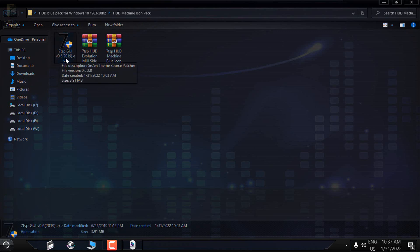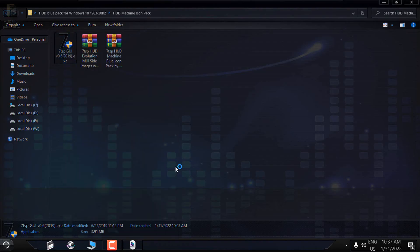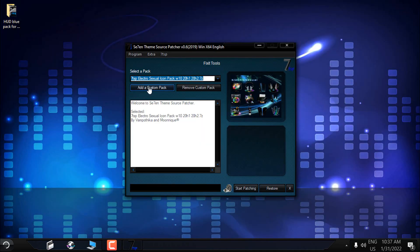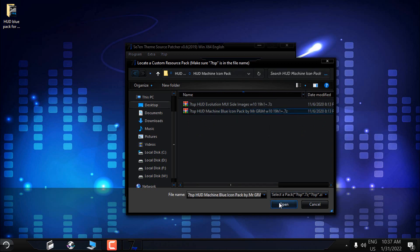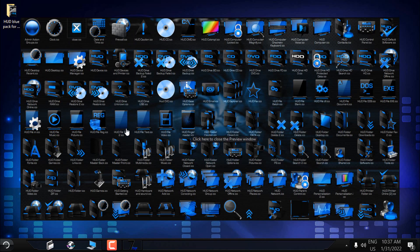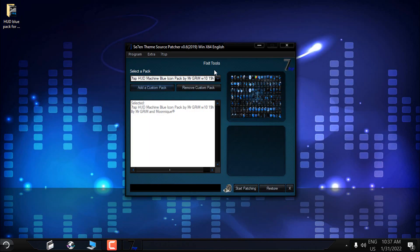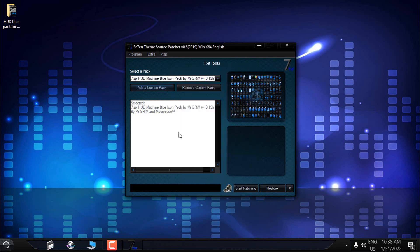Now go back. Here we have the Hot Machine icon pack, MUI sideimages, and the Hot Machine Blue icon pack. Open the 7TSP application and run it as administrator. Go to the Hot Blue Pack folder, select the Hot Machine Blue icon pack, and click Open. Here is the preview of this custom icon pack.